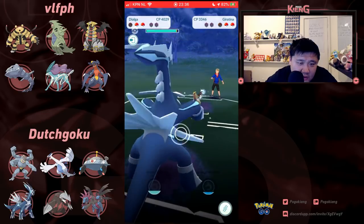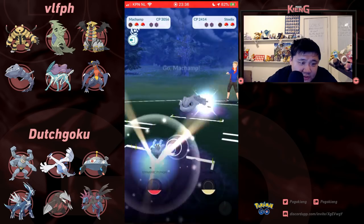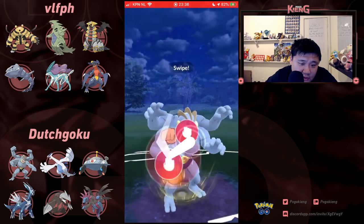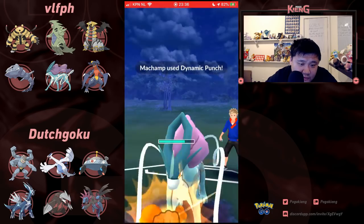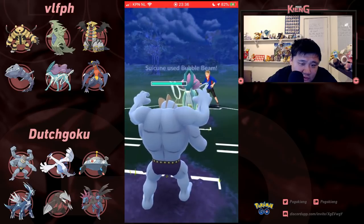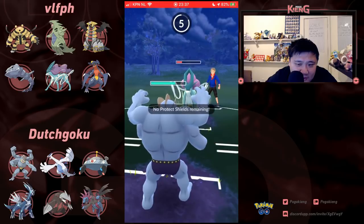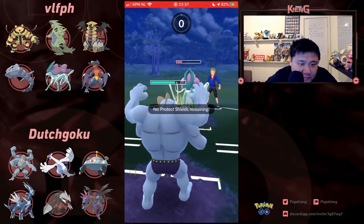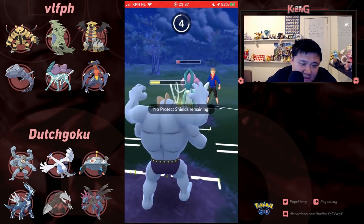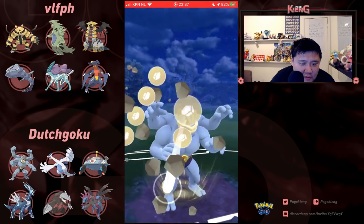Coming back in with Dialga — Dialga, no shields, super dangerous. Going to switch out into Machamp, and let's see what's in the back — it's going to be Suicune. Suicune with no Hydro Pump and resistance to Snarl is going to hurt it for sure. That's going to be close. I don't think that's the right play — I think you've got to go double Ice Beam. That is a very costly mistake.